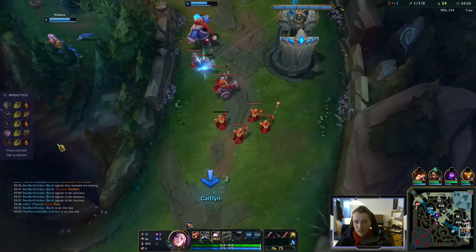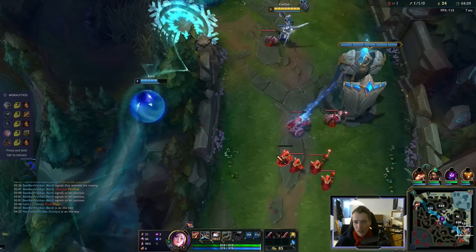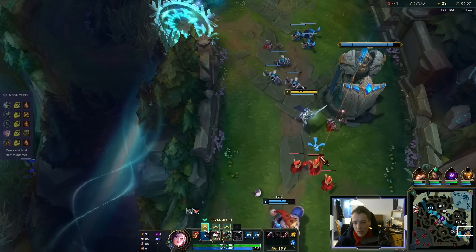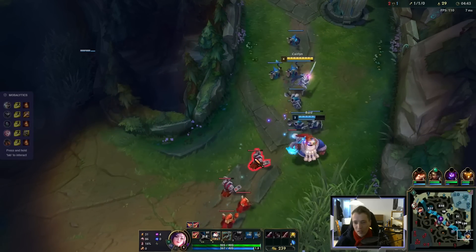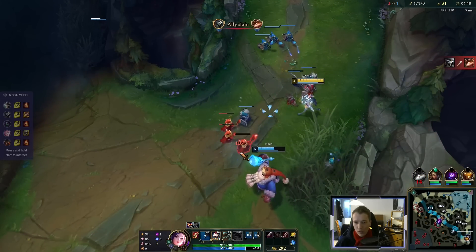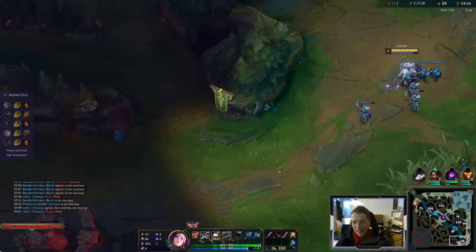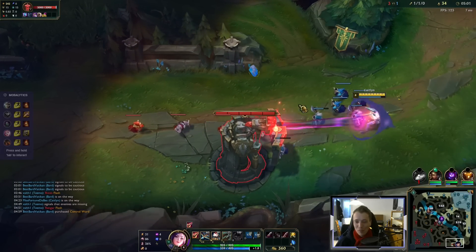I'm on my way. Okay, I'm there for all the other minions. I can't join, obviously. Oh no, did I ruin my minions? Almost, but not quite. We just push. If you get caught out of position like I just did, it's kind of rough. Caitlyn is not the champion where you can just bait easily and get away with it, especially when a Rengar is behind that.